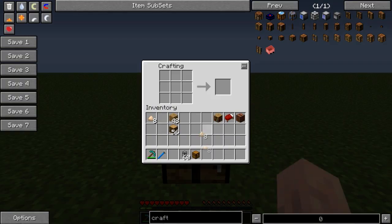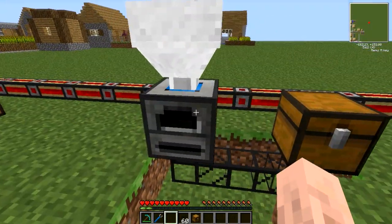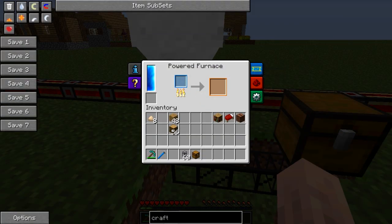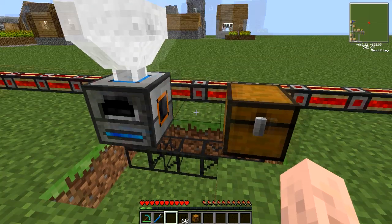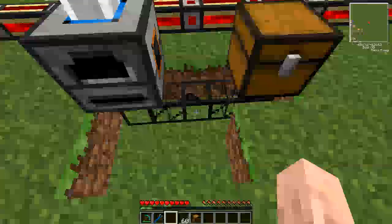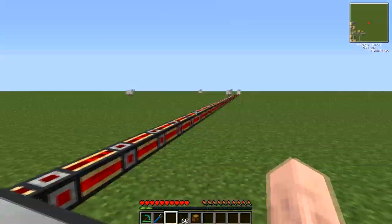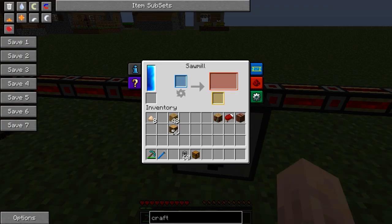You can reuse eight sawdust in a crafting grid to produce a Compressed Sawdust. You can then smelt it in any furnace and you will get a piece of Charcoal. So it's not a complete waste — not only are you getting extra planks, the byproduct sawdust can also be converted into Charcoal.